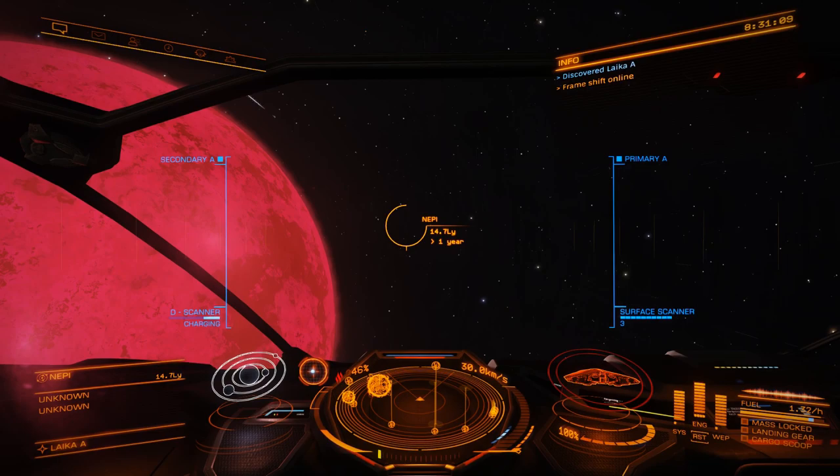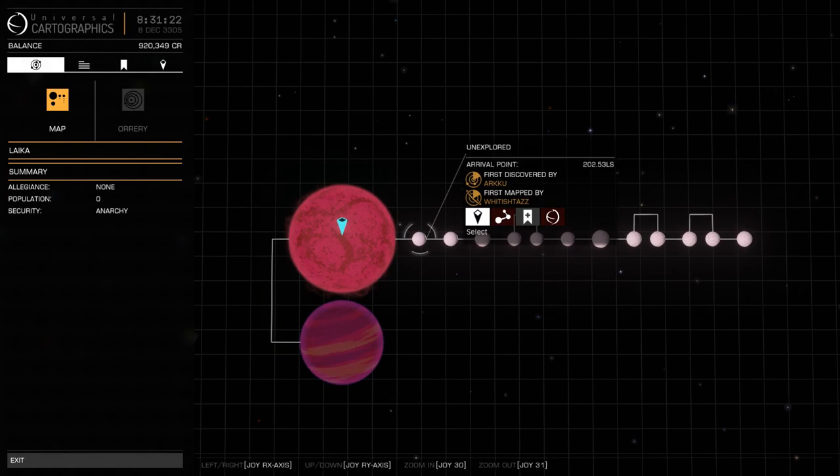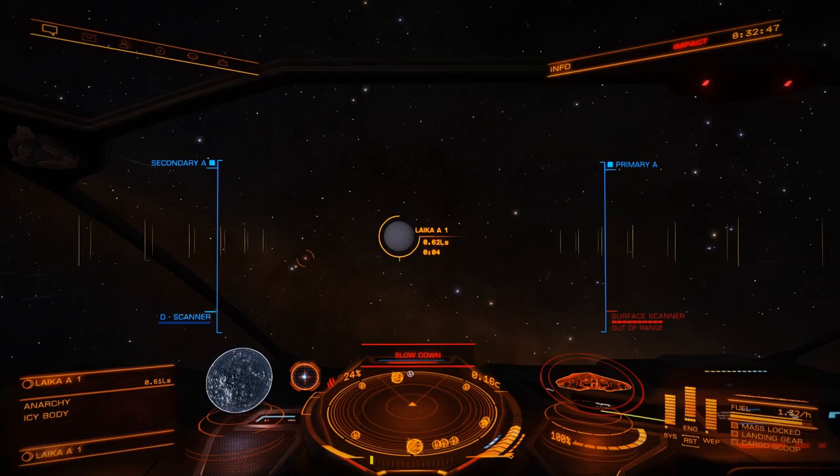We are in a new system we haven't been to before. What I can use now is my discovery scanner, just to scan all the planetary bodies. And if we wanted to, we could go ahead and check out a planet and start mapping it up. This is especially worth it with Earth-like planets, but I just want to show you the principle — this is another thing I discovered you can do that is actually a lot of fun.